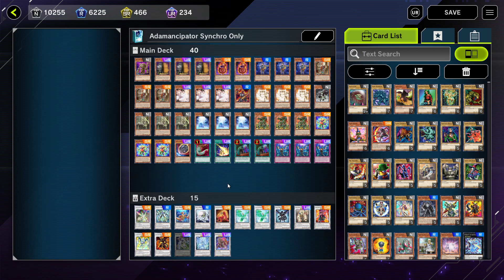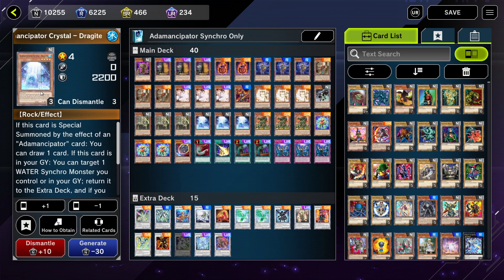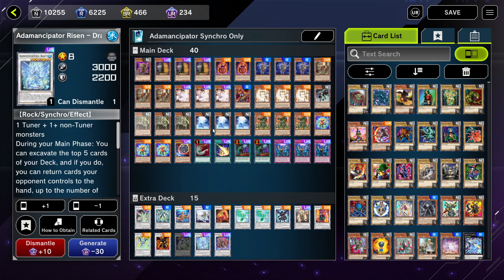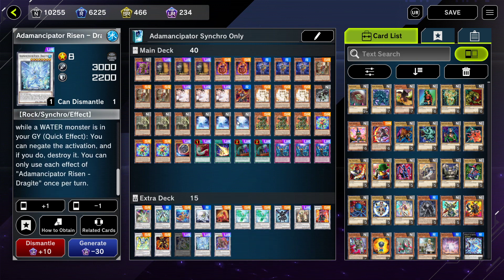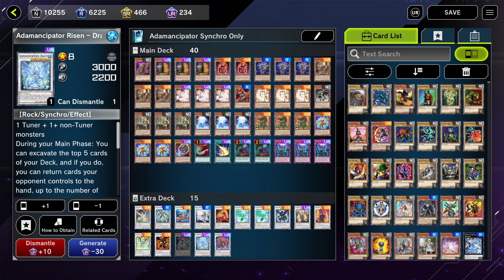Adamancipator doesn't actually use that many synchro monsters compared to links — in a normal Adamancipator deck you'd run maybe four or five synchros with the rest being links. But this deck can definitely work as a synchro-only deck with a few changes. Most notably: since we can't use link monsters, we're not using the Prank-Kids engine. As a level four rock monster substitute, I'm trying Adamancipator Crystal Draggite, which is also very important for Adamancipator Risen - Draggite's spell/trap negation, since it requires a water monster in the graveyard.